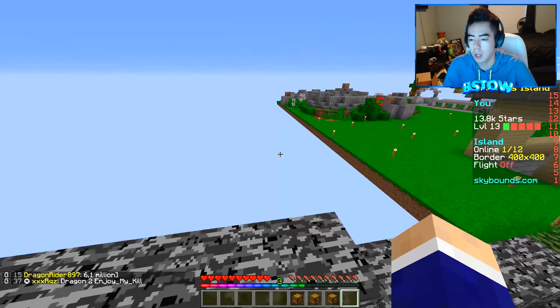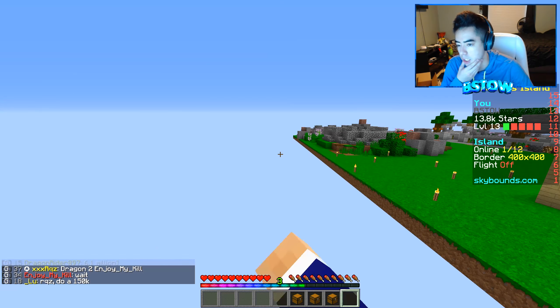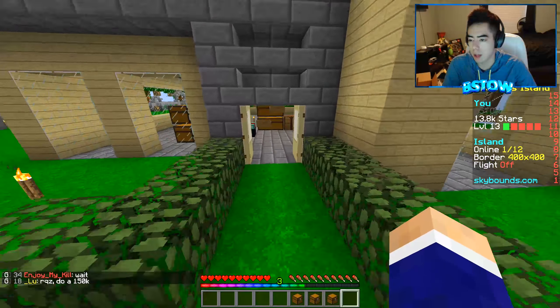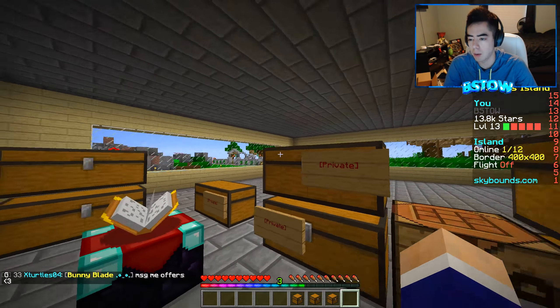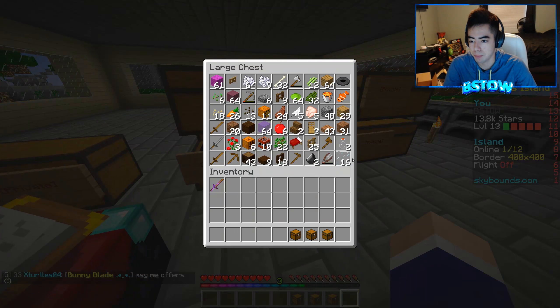We have a couple things to do today: I need to open these three crates, and then I want to make a zombie spawner farm over here so that we can start making at least some money. In the last episode I was looking for a looting sword because I thought I had one, and I do.